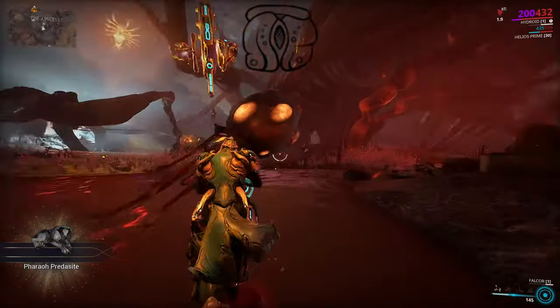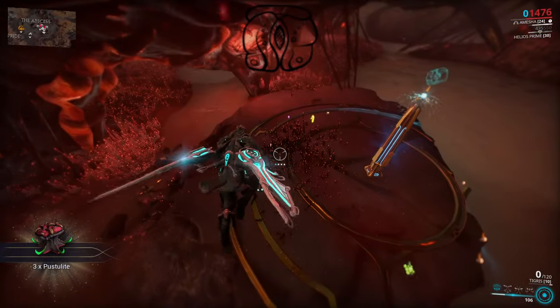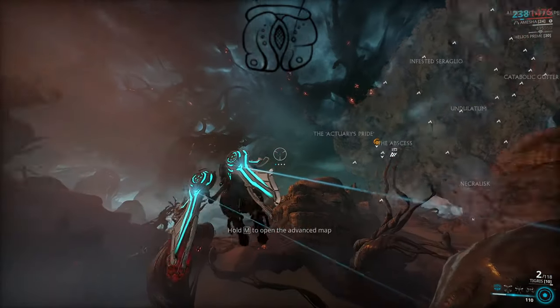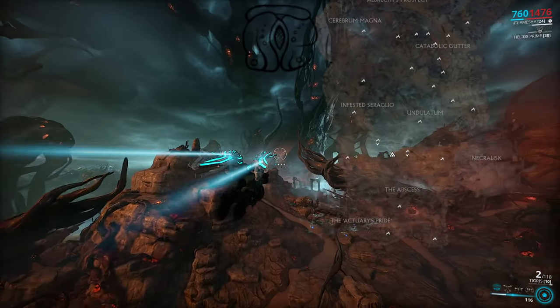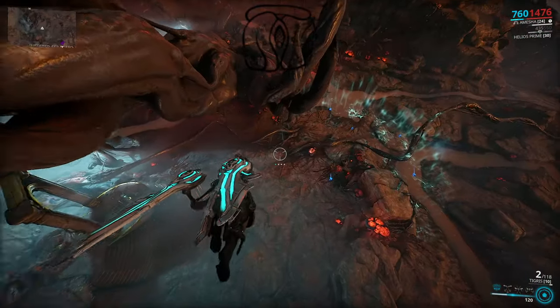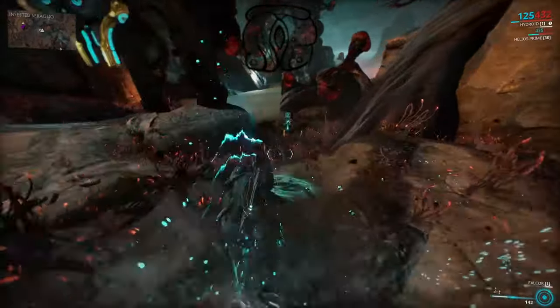This next one is Loke. This one will damage the enemies every time it pulses. The way you get extra resources is if enemies are killed with the Loke obelisk's damage, they will drop the extra resources. If not, they won't. So it's important to remember when to kill them and when to just watch and hope it kills them all for you.